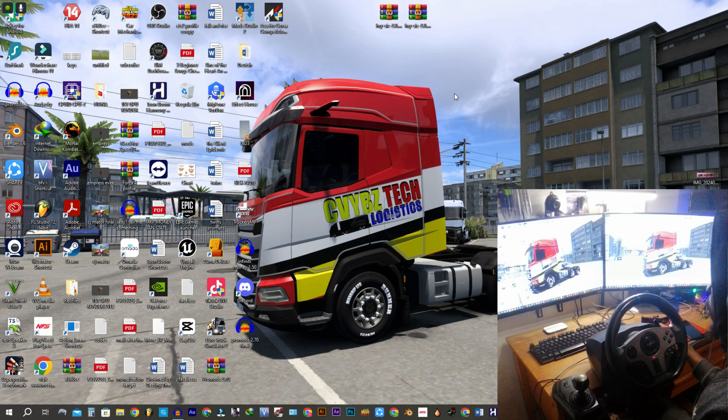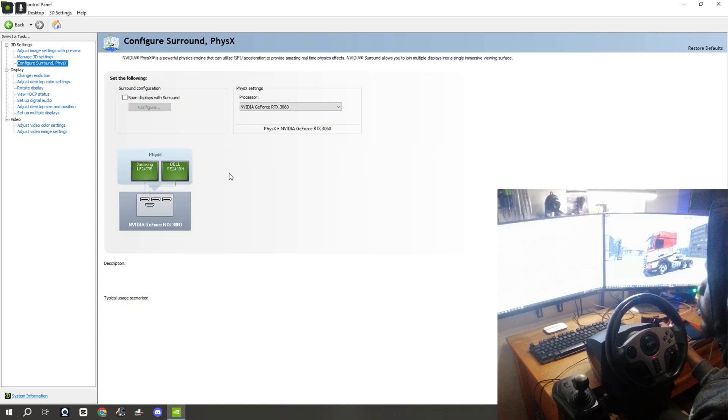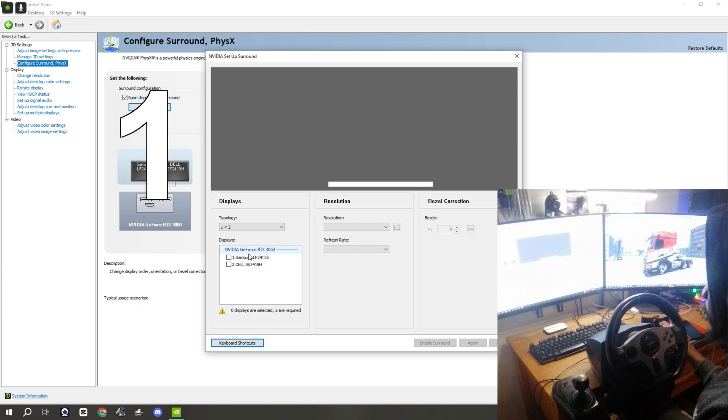Right-click on your desktop and go to the NVIDIA Control Panel. Click on 'Configure Surround' and when you get there you need to span your display — just click right here. Basically what we are doing is making this whole display a single screen, combining these two screens into one. Click on 'Configure'.